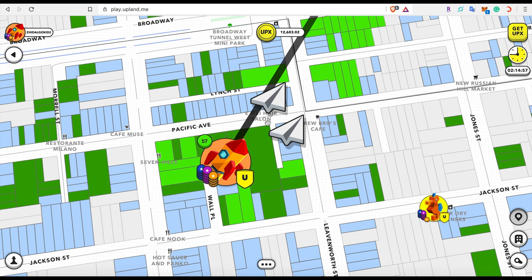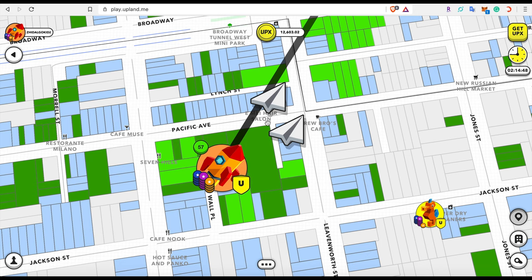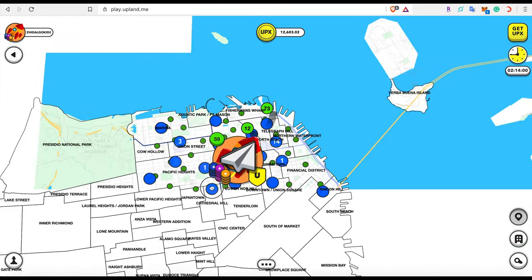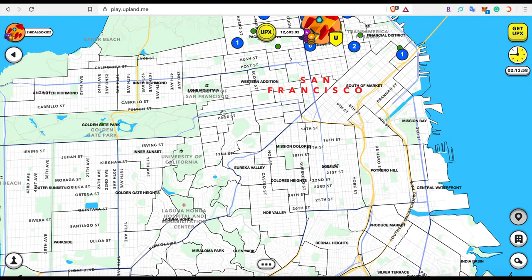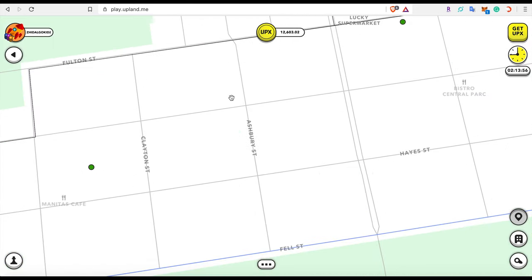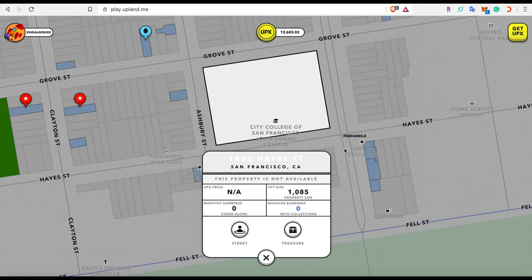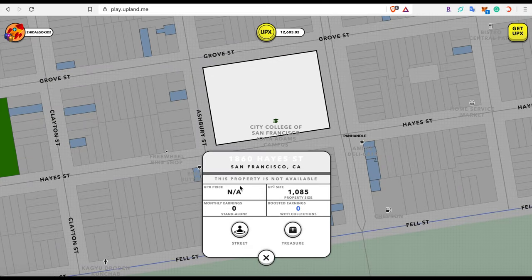You can also see when another explorer last jumped to a property. The maximum Sends you can hold is 11, and the max you can collect per day has been updated to 40 Sends — previously it was 25, but this can be updated by the Upland team. Now that you understand some of the gameplay functionality, go out and explore, look at different areas, different collections, and unique properties to see if they're available.